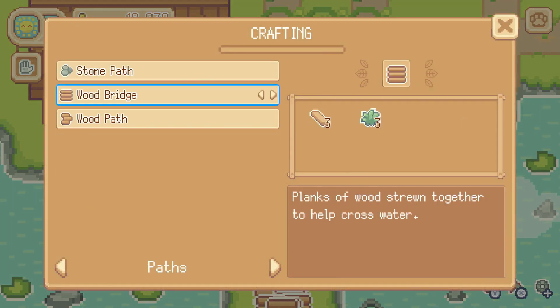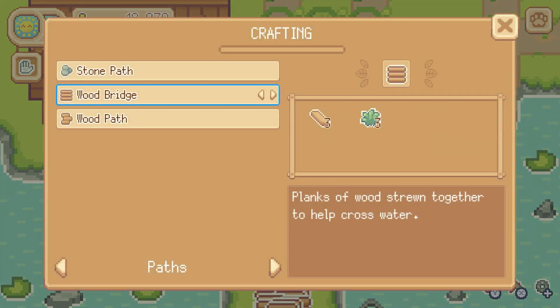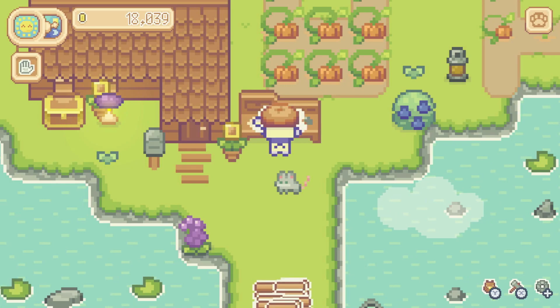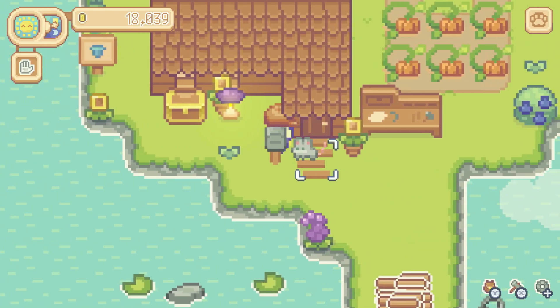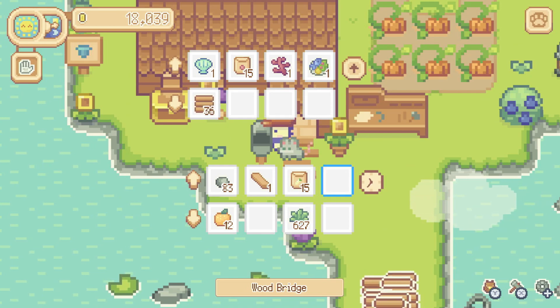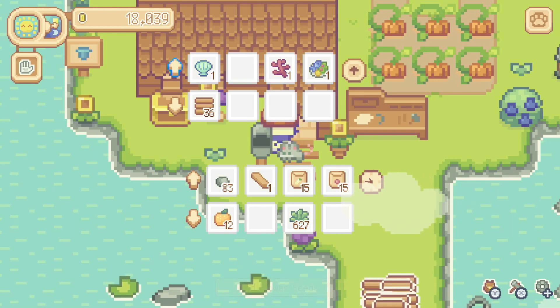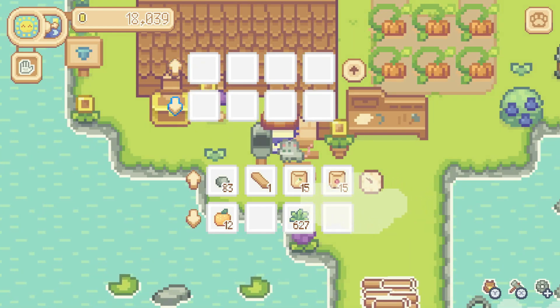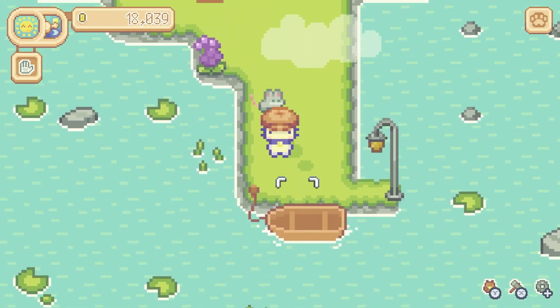Let's craft a few more pieces and get them in the mailbox so that we can have time to run to another island today and collect some more stone. Just put these in the mailbox — 36 of them. We'll see how much that gets. Let's grab our seeds back out.